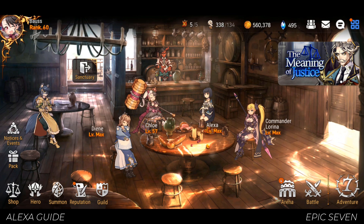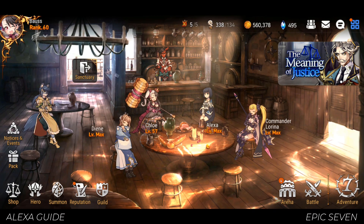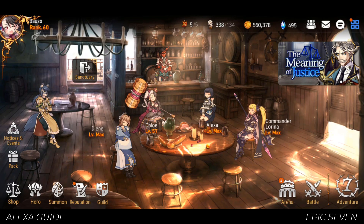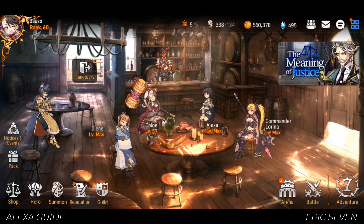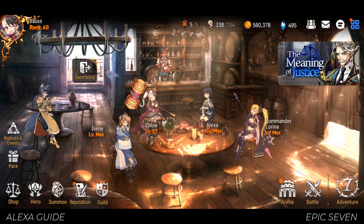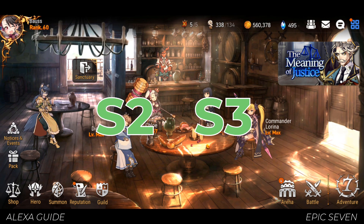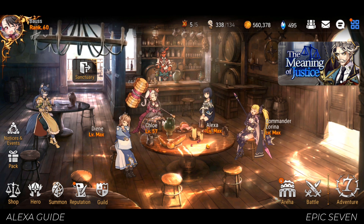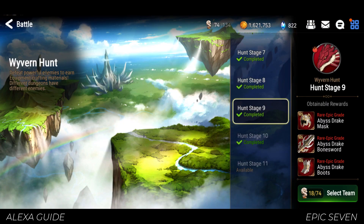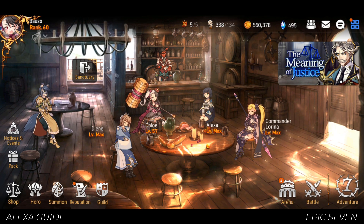For this video, we'll be breaking down a 3-star unit that you can get through connections: Alexa. She's a proud member of the Order of the Sword and greatly admires Assyria. I find Alexa's skillset to be a bit disappointing as a whole. It's like her S2 and S3 are best friends, but her S1 is a complete loner. She's good when you're running Wyvern Hunts since you can fully utilize all her skills.